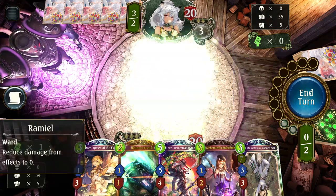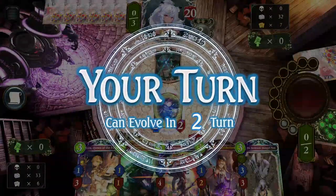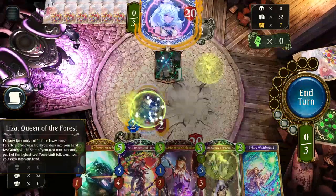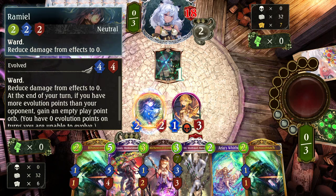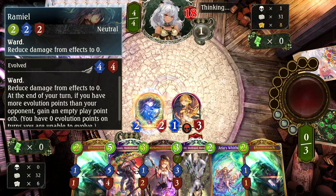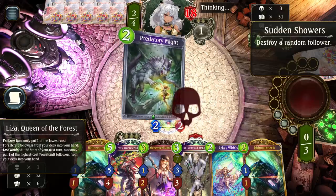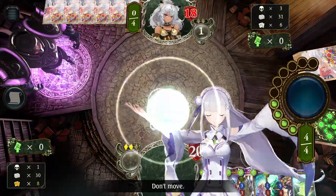If he's playing some janky control Forest I'm not too sure, but hopefully Ramiel can't easily be removed by spells and he has no followers on board to attack into it, which means he won't be able to remove it before I can ramp up on turn four. I'm pretty sure that's a turn-six lethal.